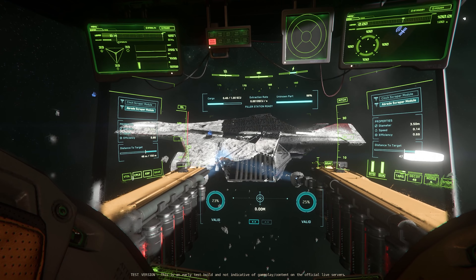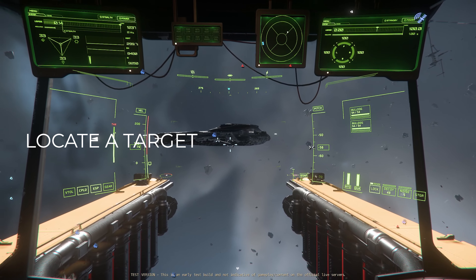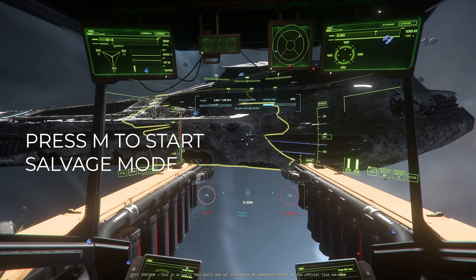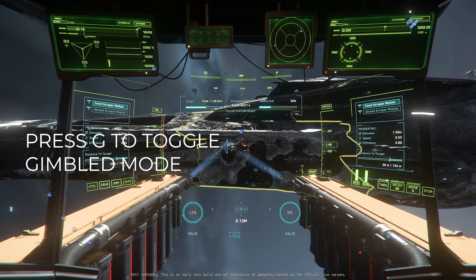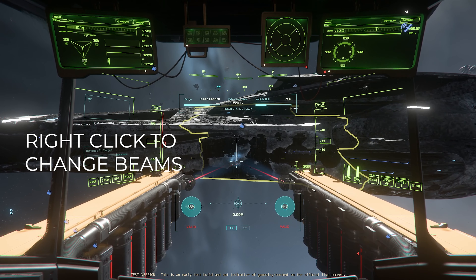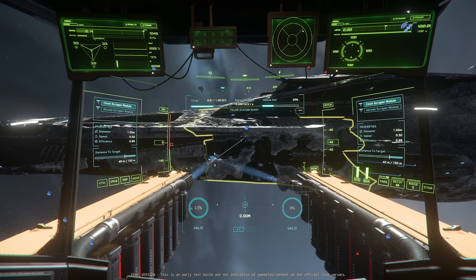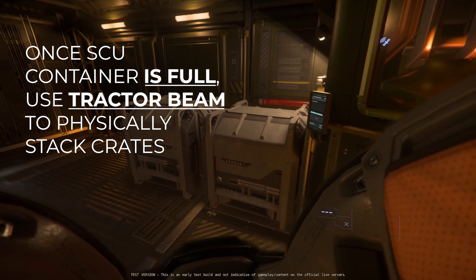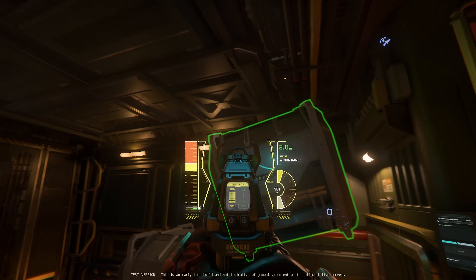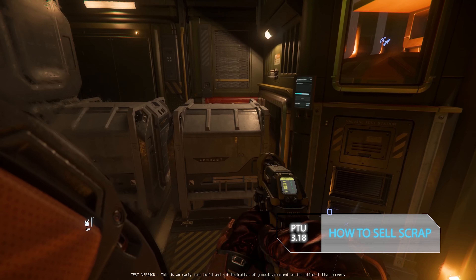You can adjust the beam spacing to scrape more efficiently. In summary, the hull scraping process goes like this: find your target, draw up to it, press M to deploy your hull scraping beams, press G to toggle the gimbal, left-click to start and stop the beams, right-click to toggle between the two beam modes, and use left Alt and scroll wheel up or down to change the spacing between the beams. Once an SCU container is completely full, get out of your chair, go down to the cargo hold and move the box with a tractor beam, then head back up to the cockpit and rinse and repeat until you have a full cargo hold.